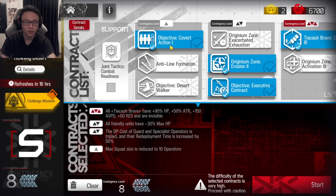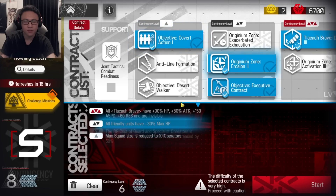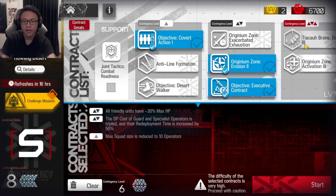These are the tags we're going to be using for this CC run today: Temp and Squat, HP Down, Specialist and Guard, the DP Cost Up, and then the Tiakao Brave.